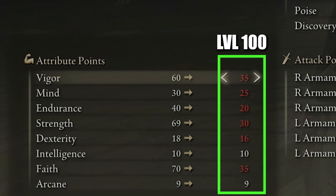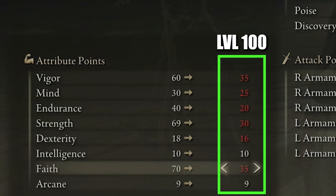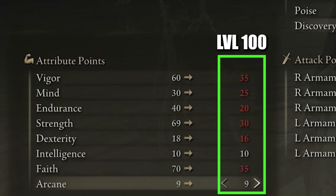If you are in the level 100 range, your attribute points could look something like this: Vigor 35 — health is going to be extremely important — Mind 25, Endurance 20, Strength 30, Dexterity 16, Intelligence 10, Faith 35, and Arcane 9.